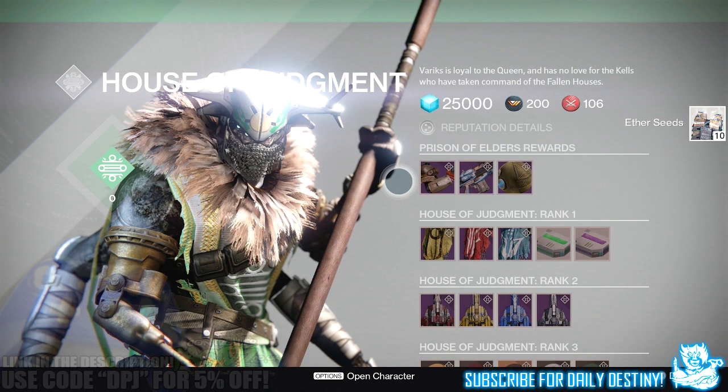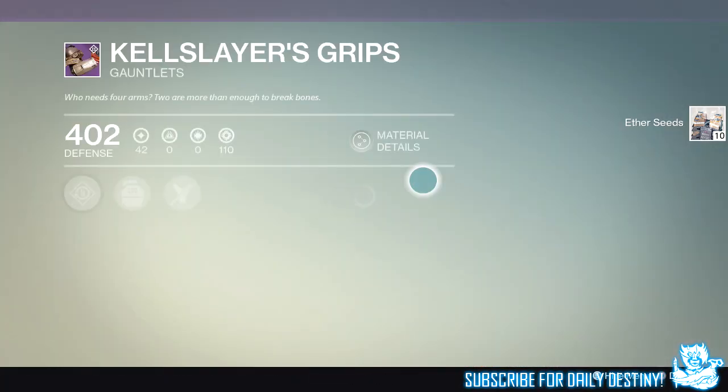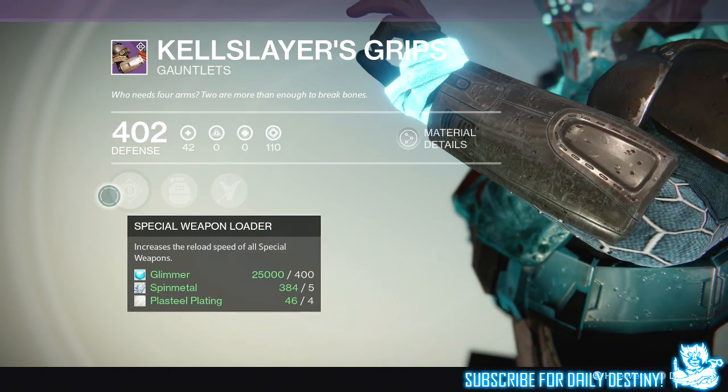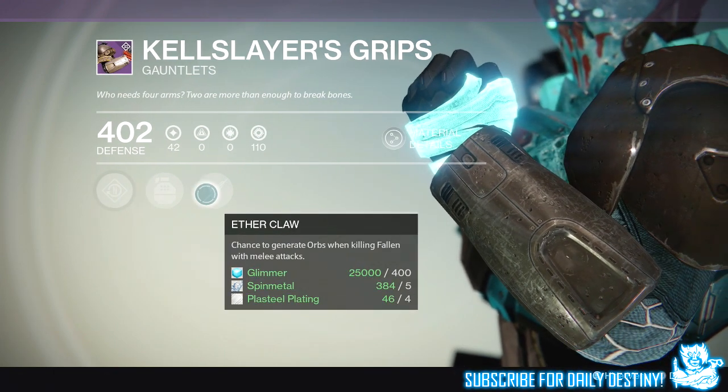What he has to offer for the Titan is what we're seeing now. The first item is called the Cow Slayer's Grips — he does refresh this armor once a week. It costs one armor core, which I believe you get from a chest at the end of the Prison of Elders. Taking a closer look, it's a bit bulky. The perks are: Special Weapon Load, which increases reload speed of all special weapons; Power Muscle Armature, which increases grenade throw distance; and Ether Claw, which gives a chance to generate orbs when killing Fallen with a melee attack.